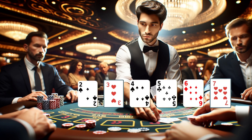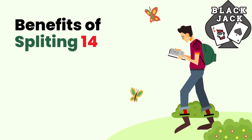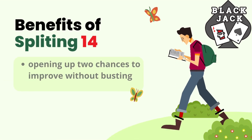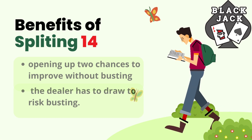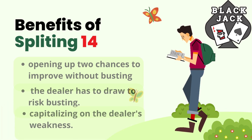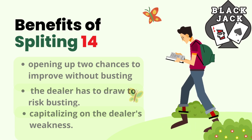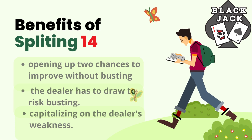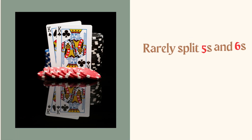When the dealer is showing a weak up card between two and seven, they have poor starting hand values and will likely need to continue taking multiple hits. Against a two, three, four, five, six, or seven the dealer is more likely than not going to bust before reaching seventeen. Splitting your sevens opens up two chances to improve without busting while the dealer has to draw to weaker hands — making splitting the statistically aggressive move to capitalize on the dealer's weakness.